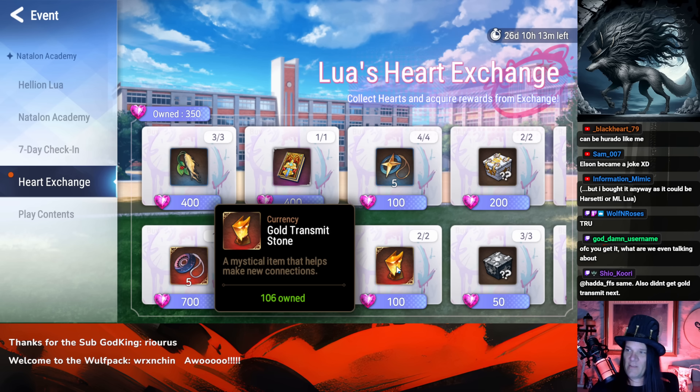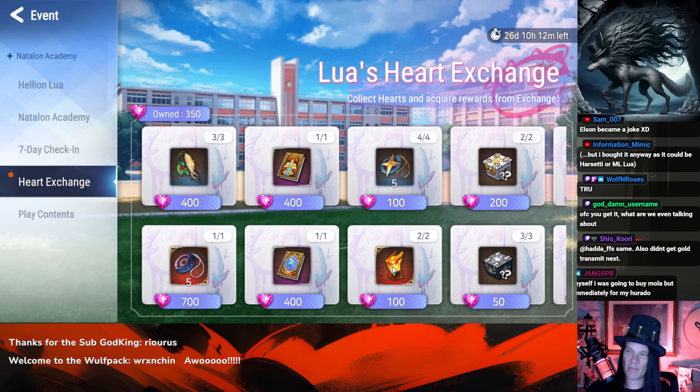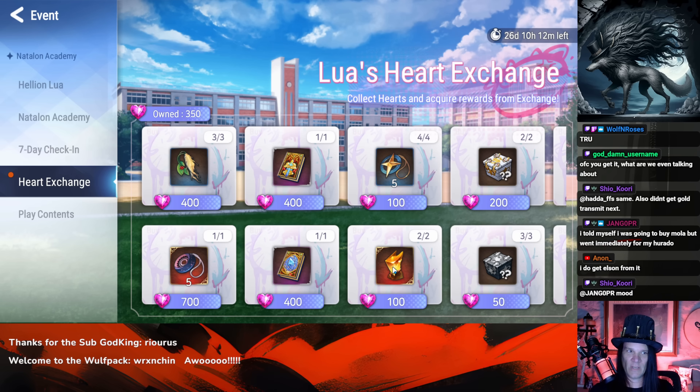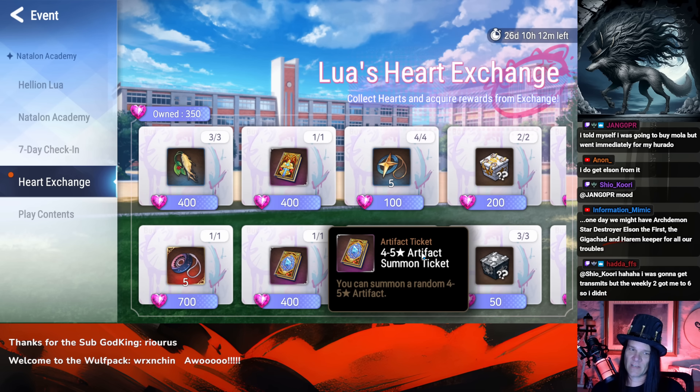Same can be said for gold transmit stones — the main use is to buy items from these shops. There's one additional usage: if you're getting Zio from a headhunt event or picking up Bellion, you can use them to buy imprints for floor boss ML5s. Be aware though — it's only once per floor boss. If you've already got a Zio and plan to get a second from the headhunt event, you cannot use gold transmit stones to imprint that second Zio. You can only use them to max out imprints on one floor boss.